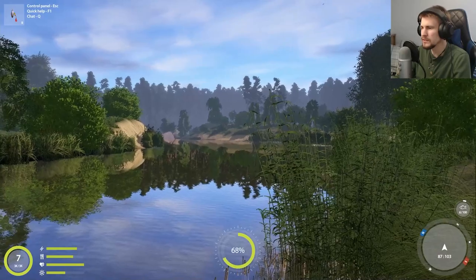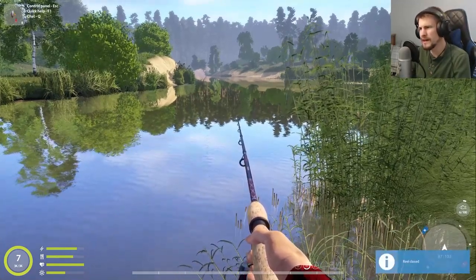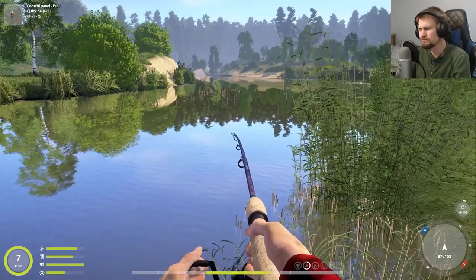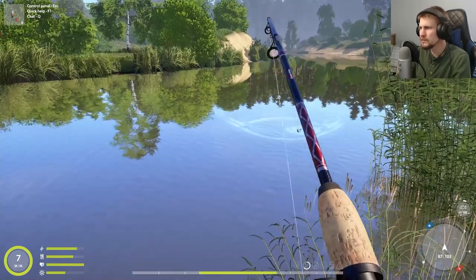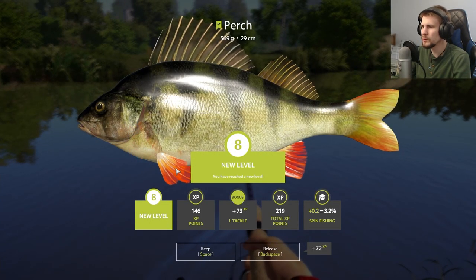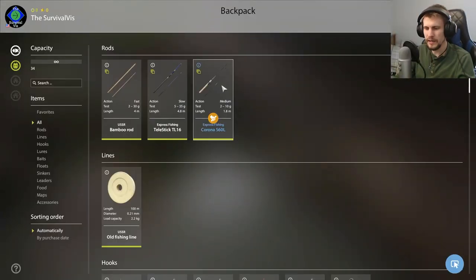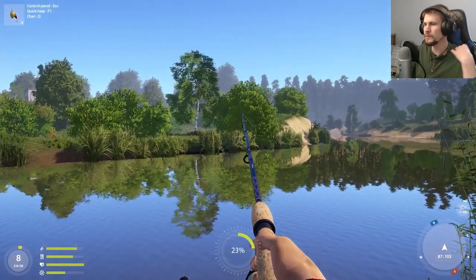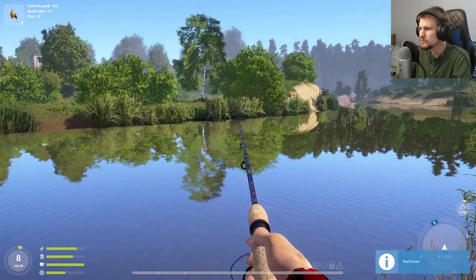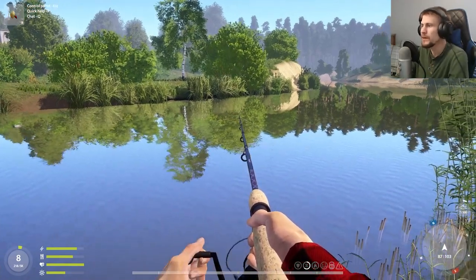I don't want to cast directly into the reeds because that will probably lose our tackle and we'll have to buy new stuff. I wonder if I should stop by administration and pick up the spinning tackle on offer — I don't know if it would be different from Mosquito Lake's or the same. Looks like another perch and a fair size one. New level! We got a spin shot — maybe we'll give that a try. With the bright red and gold, that might be easier for fish to see.